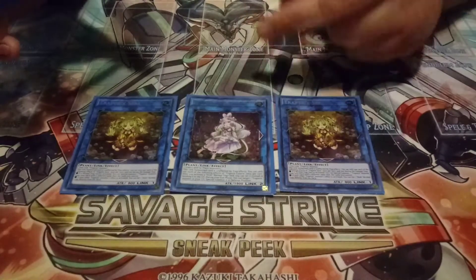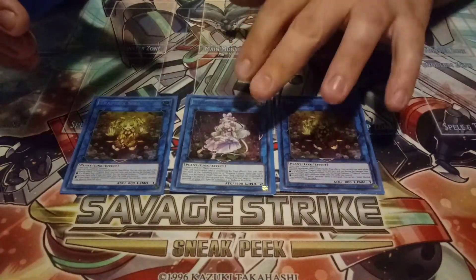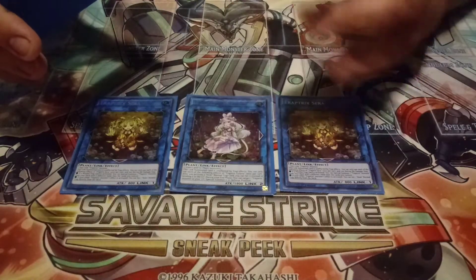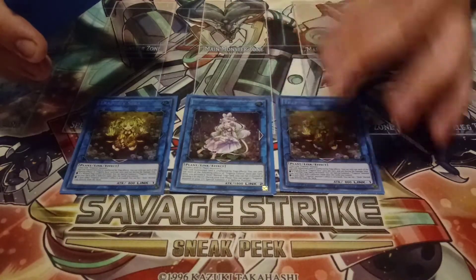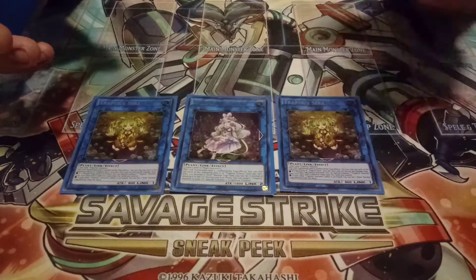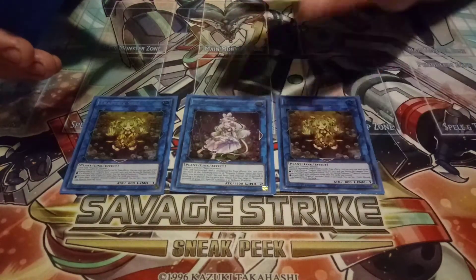I'm playing one copy of Trap Trick Calaris. This card's kind of crazy. Basically, the first time you use a trap hole once per turn, you get to just set it back immediately — so it doesn't go to the graveyard.